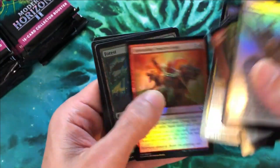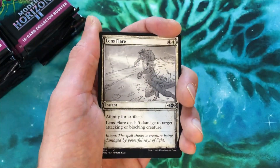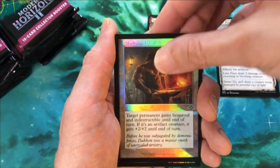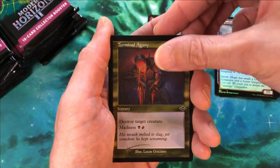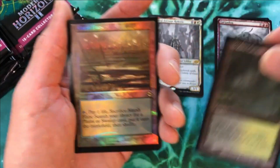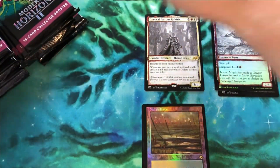We've got our commons and uncommons, and then an etched forest into an extended art Unmarked Grave. General Ferros sketch card into a Blacksmith's Skill retro foil. Gargadon, Terminal Agony. Etched foil Verdant Catacombs — our first fetch land of the box. And a retro foil Marsh Flats. That is a very, very nice pack one.